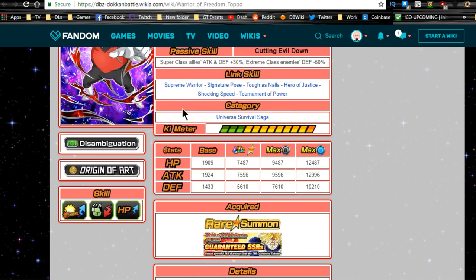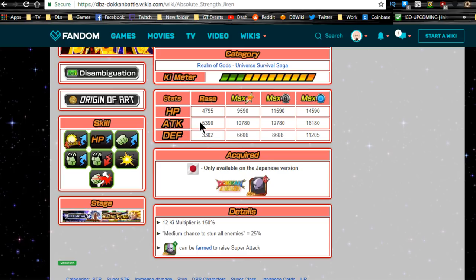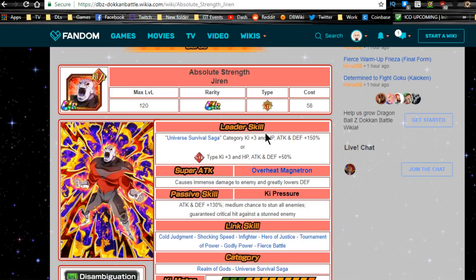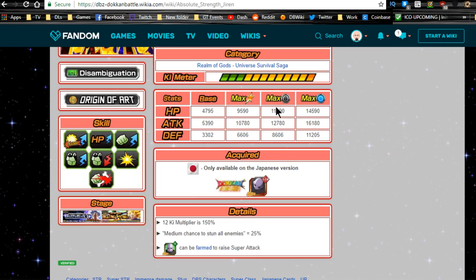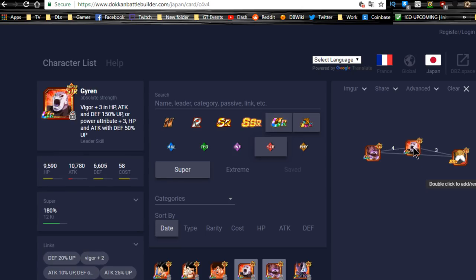I'm also going to increase Toppo's super attack level. Right now he doesn't have any way to increase it. Regarding Jiren — do not use Elder Kais on him. When he gets his Dokkan Awakened form, before you Dokkan Awaken him there will be his own event that allows you to increase his super attack level. Now, Jiren shares four link skills with regular Toppo — five Ki and a 25% attack buff. The God of Destruction shares five Ki and a 30% attack buff. When Jiren is in the middle between both Toppos, he's going to get 10 Ki from links alone, and you only need 12 Ki for a super attack, so Jiren will be hitting ridiculously hard.